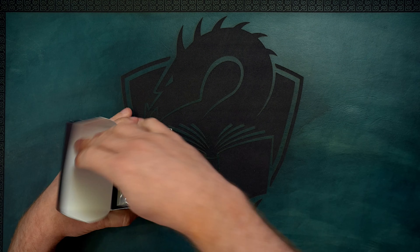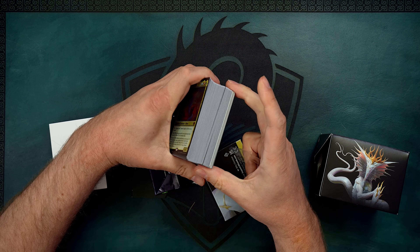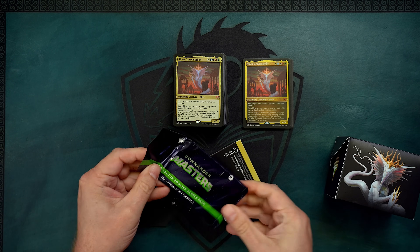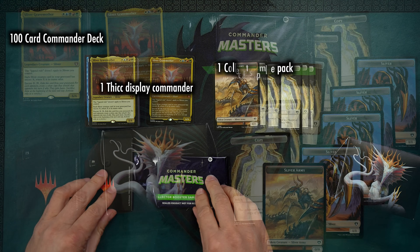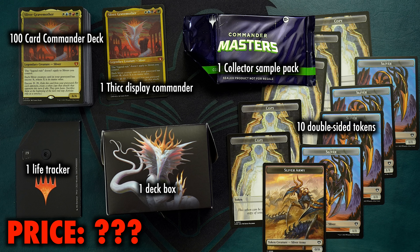A Commander Master's Commander deck contains the following: one playable, right-out-of-the-box Commander deck which features 10 brand-new Commander card designs, two foil legendary cards, one thick display Commander card, 10 double-sided tokens, a collector sample pack, helper card, life tracker, and a deck box. I'd like to note that the contents of this are more or less identical to every other Commander pre-con deck.